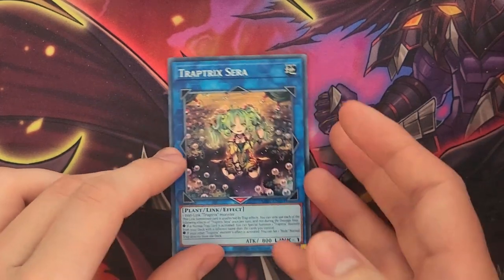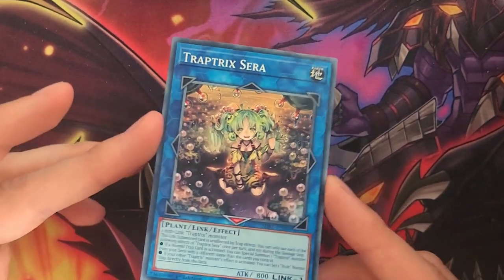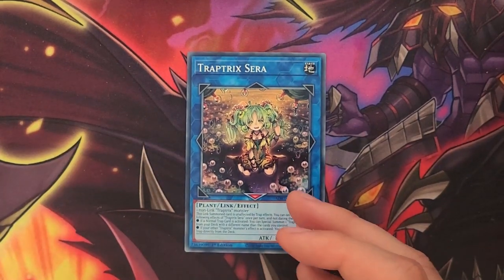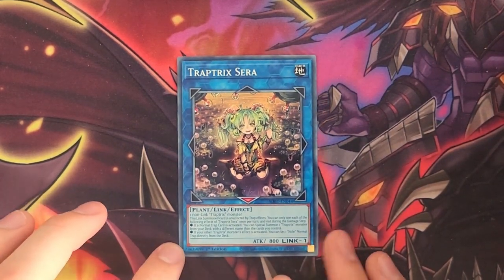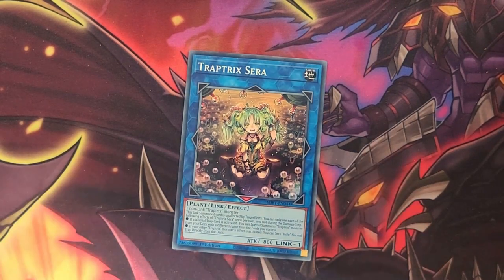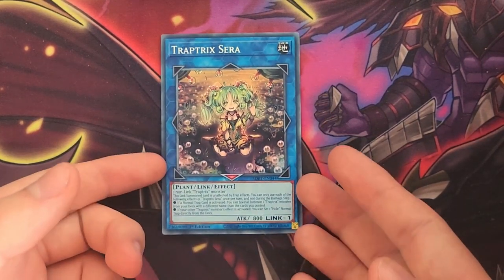The usual first-turn combo would be to normal summon any Trap Tricks, then special summon Trap Tricks Serra. Afterwards, activate Phantom Knights of Shade Brigandine or the new Trap Tricks Hoyuetta to trigger Trap Tricks Serra's first effect, and then either go into Mermaleo since her effect is mandatory, or Mantis to use her effect to return a trap to your hand, or you could also go into Dianaea to set a trap from your graveyard. Serra is the main combo piece of the deck, and it's very handy that she is only a Link 1 monster, so you only need one monster to summon her, and then she just helps you accumulate a heap of resources — very easily getting out your Rafflesia and setting up your back row with a ton of traps in order to stop your opponent.